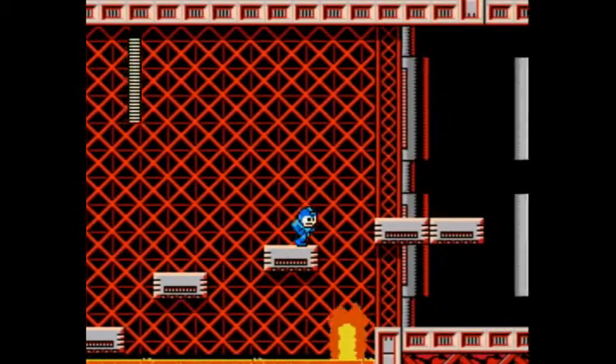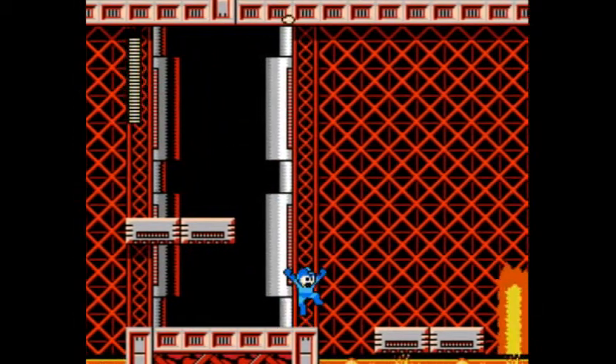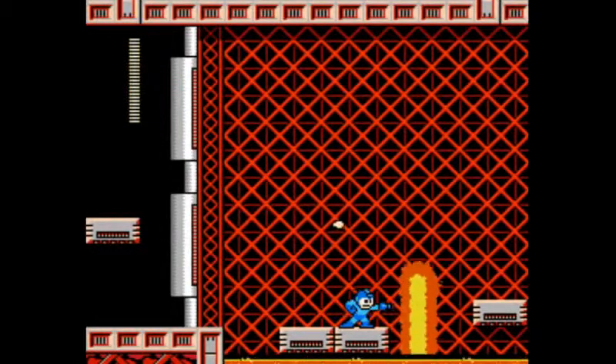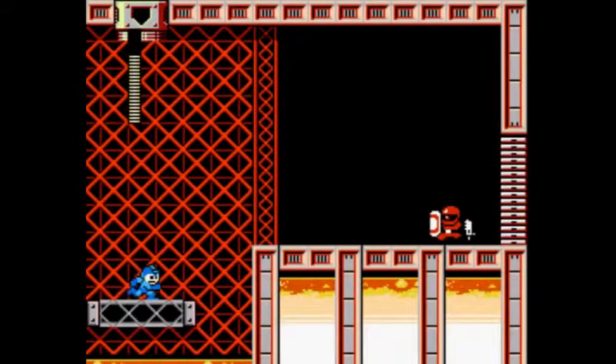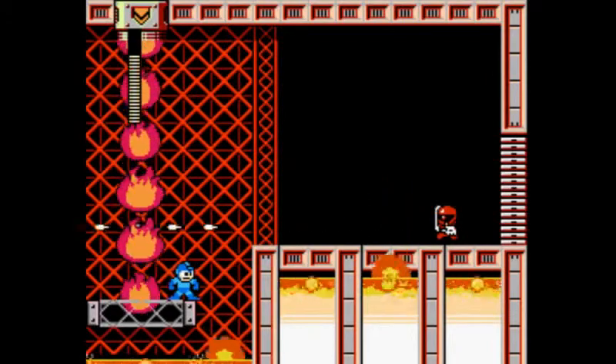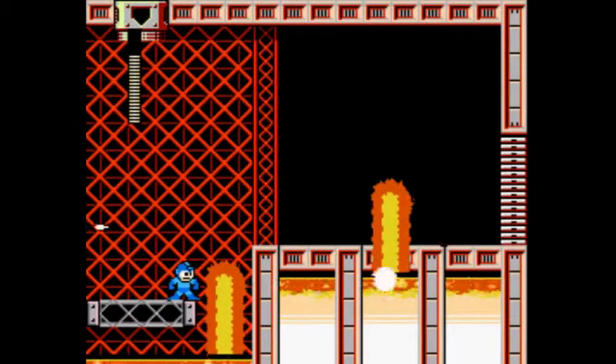Seriously, that shouldn't have hit me — that's lame. I think I know what happened: when I was landing, I landed on the fire pillar, not the actual instakill lava. I think that's what happened. I hate the fact the fire pillar shields them.